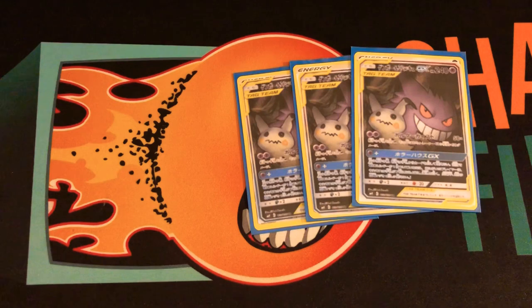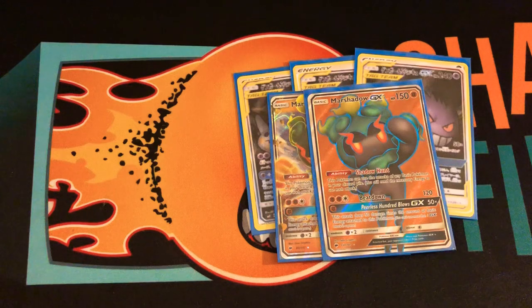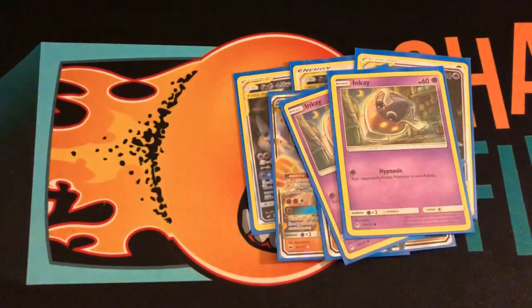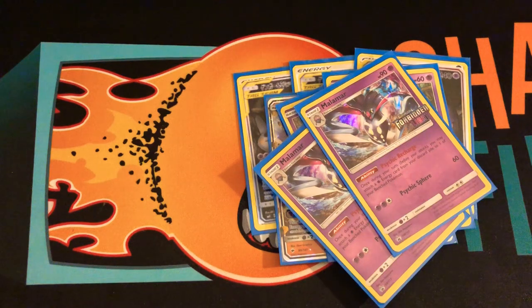I'm also playing two copies of Marshadow. You can use it to copy Gengar's attack, so they only take two prizes instead of three. I'll also play two copies of Inkay and two copies of Malamar, so you can recharge either your Marshadow or your Gengar. I played yesterday — it was pretty good. There were times I needed to retreat, and Marshadow is just one energy so it was easy. Just retreat and then use Malamar to attach energy.